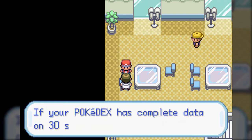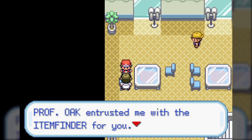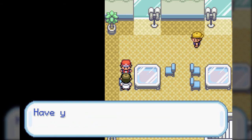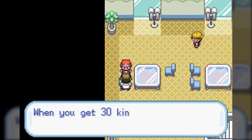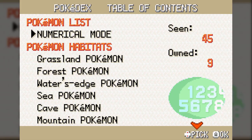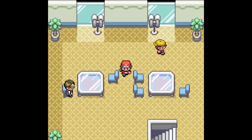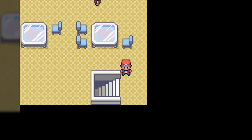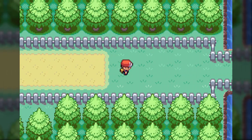One of Professor Oak's aides is here - if your Pokedex has data on 30 species, he's supposed to give you the Item Finder. He asks if I've gathered data on at least 30 - hell no, I don't even have 10. The Item Finder is a key item that, when you use it, if there's a hidden item on the screen somewhere, it'll point you in the direction of it. The closer you get until you're right on top of it, it just beeps.